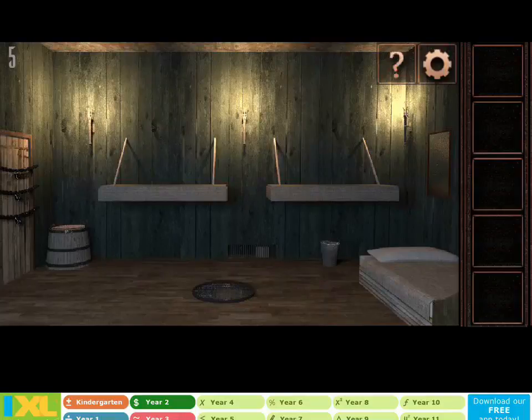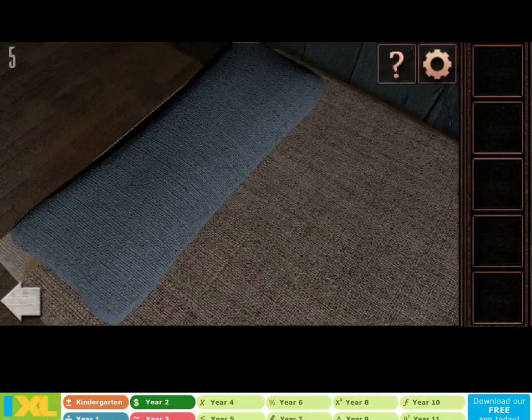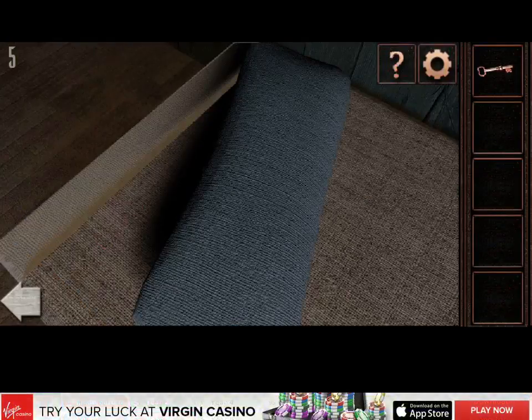So level 5 looks like some living quarters. Let's have a look at this bed — this pillow. Oh, there's a key. Very good start.